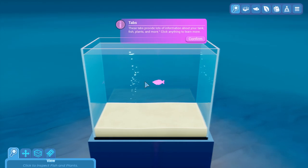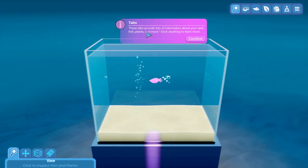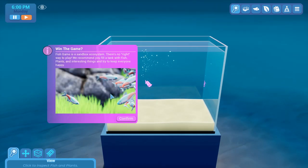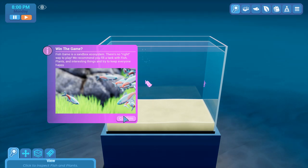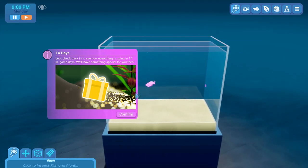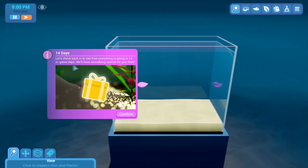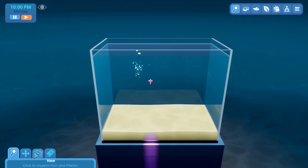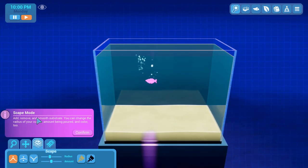Okay, the tabs provide a lot of information about your tank, fish, plants, and more. Fish Game is a sandbox ecosystem — there is no right way to play. They recommend you fill a tank with fish, plants, interact with things, and try to keep everyone happy. In 14 in-game days, they'll have something special for you.